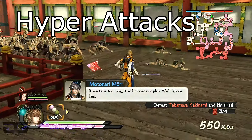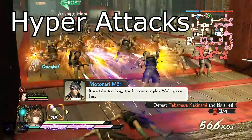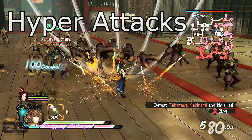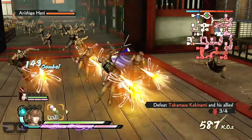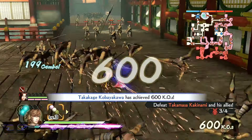For hyper attacks, he doesn't have many options that cover large amounts of area. But his hyper attack of choice for me is his H5. It knocks enemies away from him and covers a moderate amount of area.